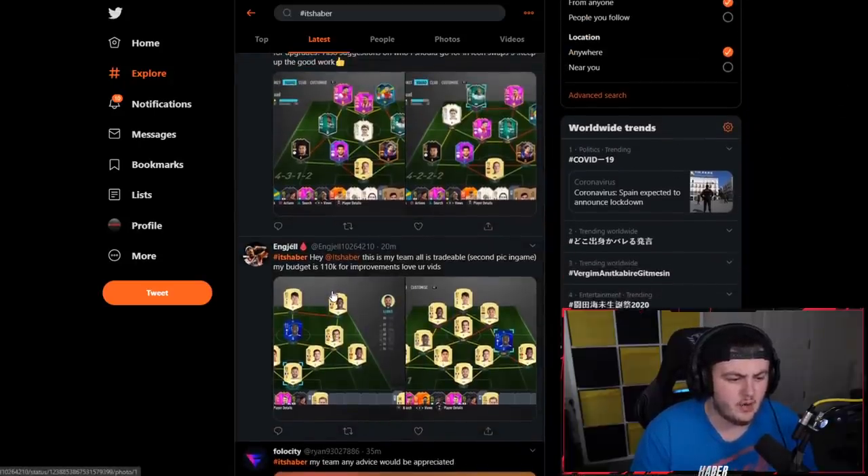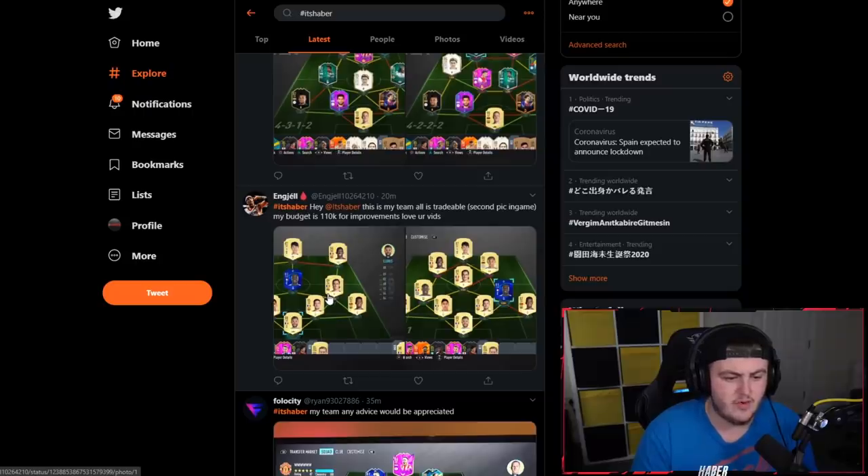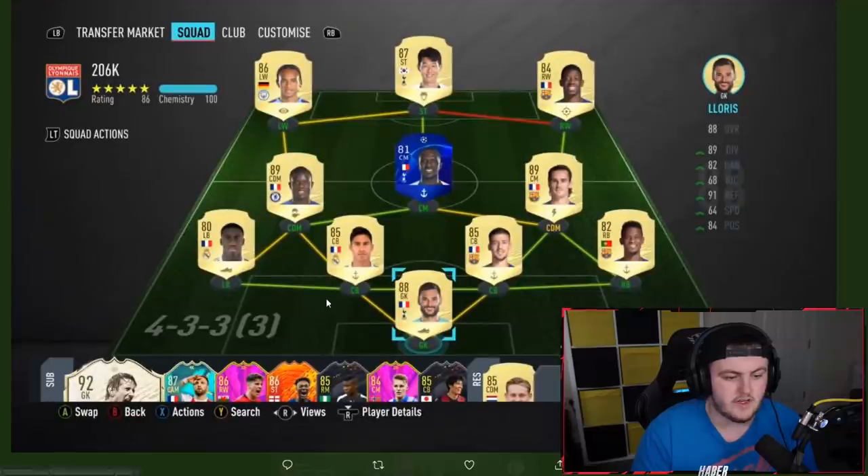Next team coming from Engel, who says: Hey Haber, this is my team. All is tradable. Second pick is in-game. My budget is 110k. Love your vids.